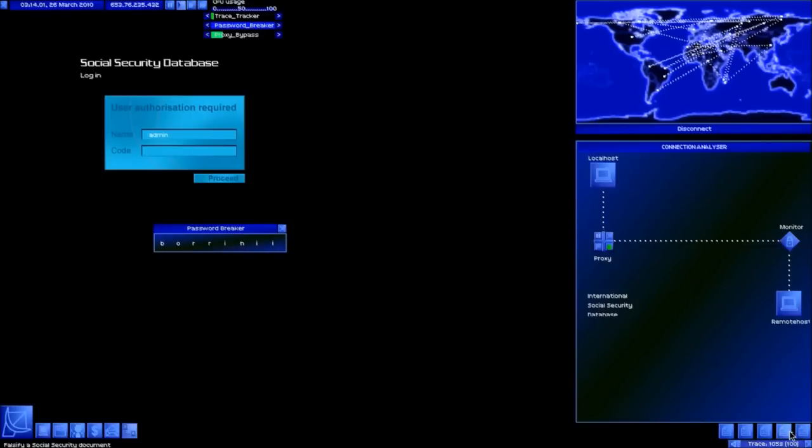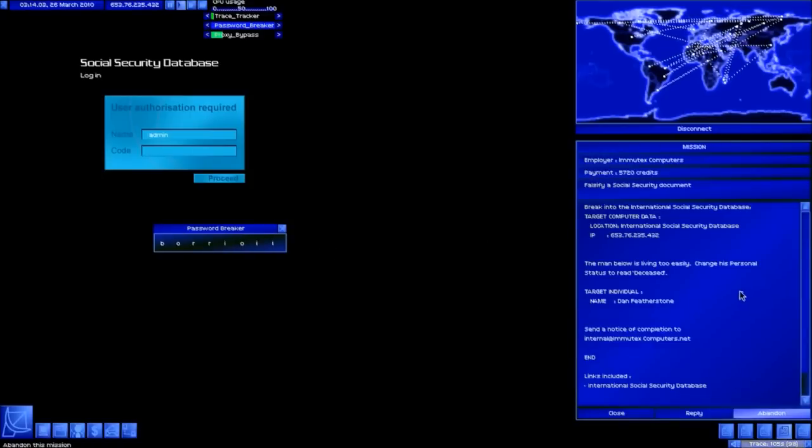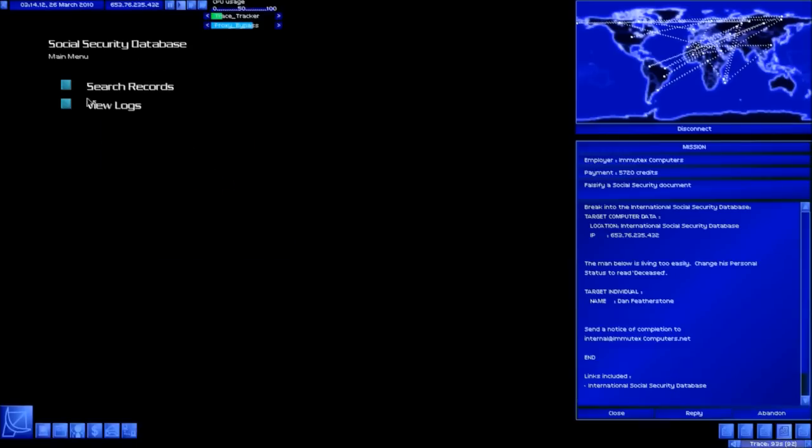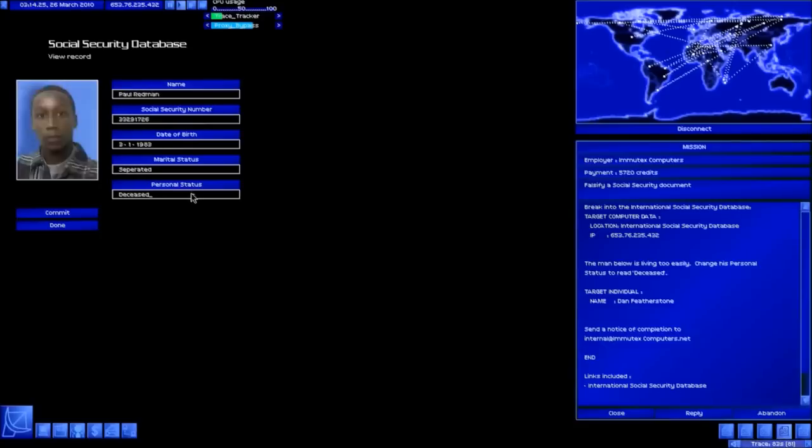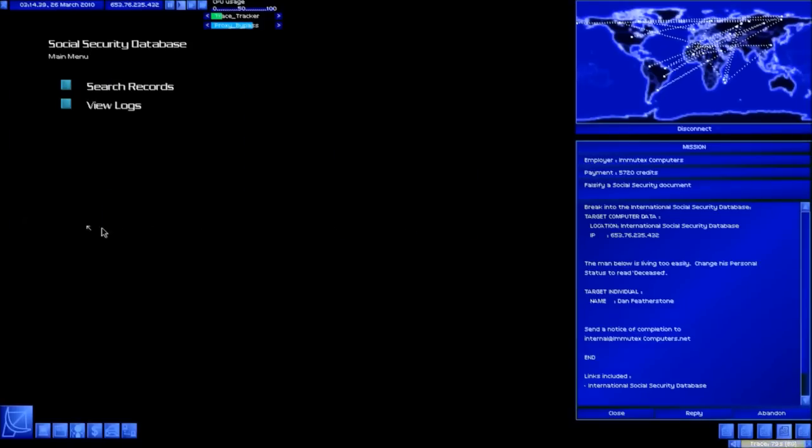Now that proxy is on, I can make changes. If I had a monitor bypass I don't think I'd be getting traced right now. Anyways, we're good for now. Let's search the records - type in Dan. There we go, search for him. We need his personal status set to ceased - he's not going to be receiving any benefits for a while, is he? Sorry Dan. There we go, that's updated and done.